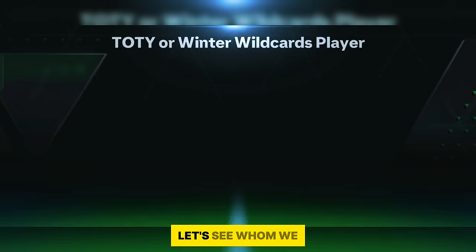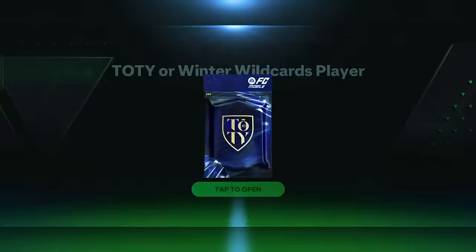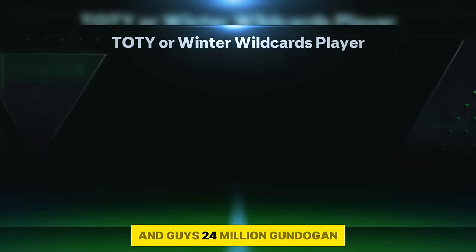Let's see who I get on the second try. And it's the Winter Wild Cards animation — a center midfielder from Barca. 24 million Gundogan!